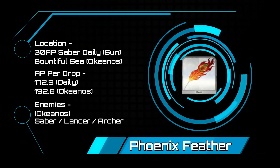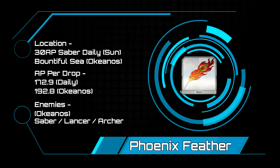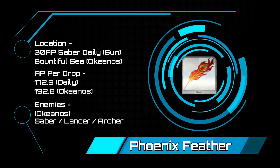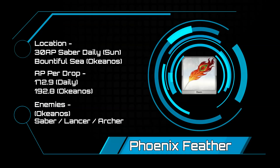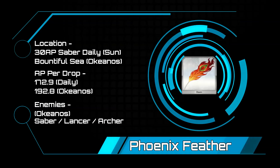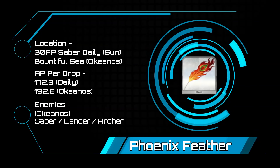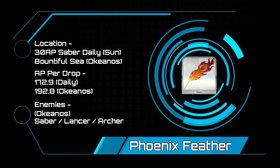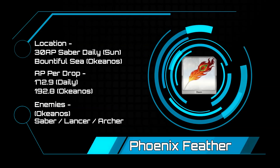Phoenix Feathers — this one sucks as well. The best option is the 30 AP Saber Daily training grounds available on Sundays, at 172.9 AP per drop, which is terrible. If you are able to farm these during an event at a high drop rate, you should spend some time doing so, as you need a lot of these. If it is one of the other six days of the week, you can farm these at the Bountiful Sea, but it is 192.8 AP per drop. One nice thing is that while you are farming these, you can also be farming seeds at the same time.